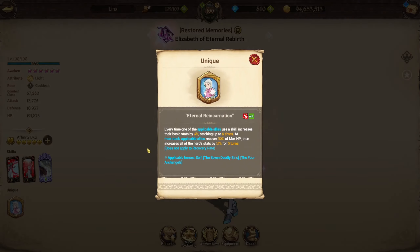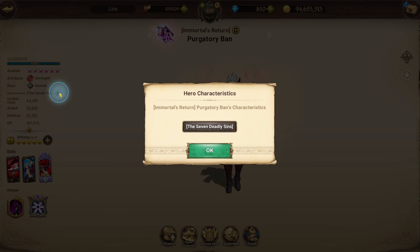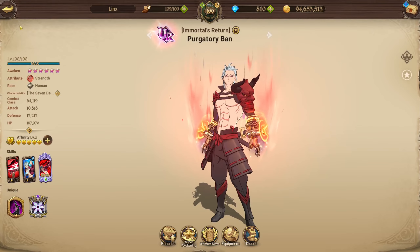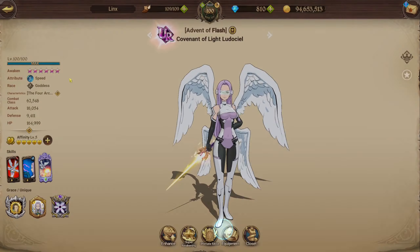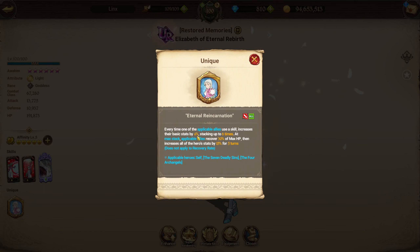Her unique passive applies to herself, any Seven Deadly Sins unit, and any Four Archangels units. Every time one of those heroes uses an ability, it increases all of their basic stats — attack, defense, and HP — by 4%, stacking up to six times for a total of 24%. At max stacks, all applicable heroes recover 30% of their max HP, and she herself gets a 15% all-stats increase for five turns.